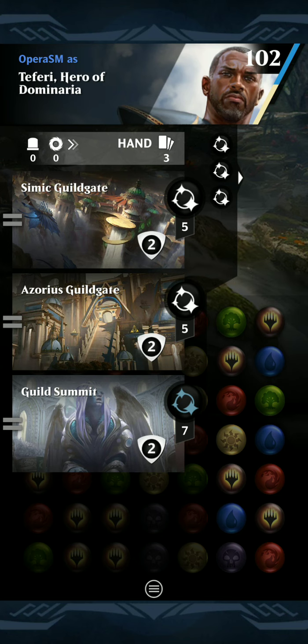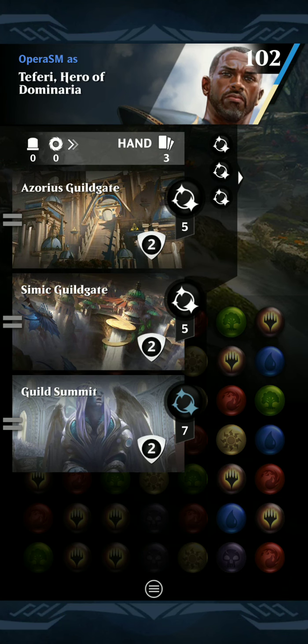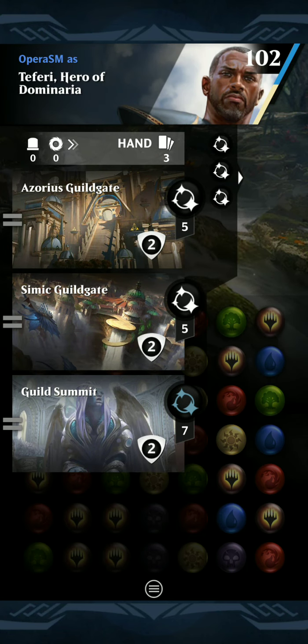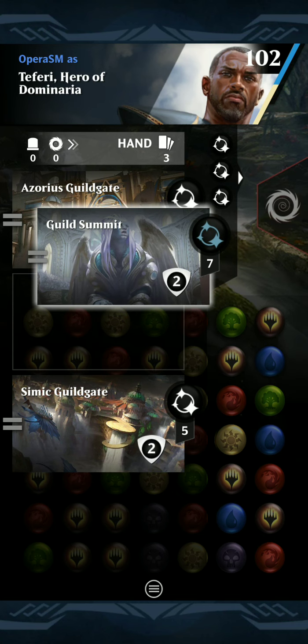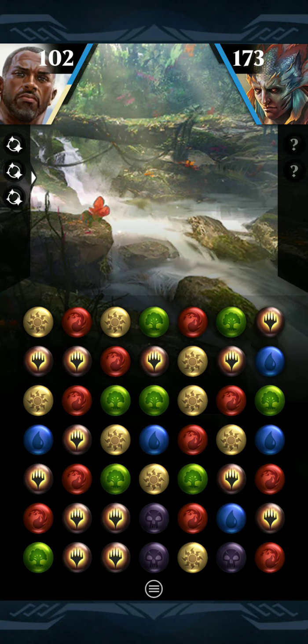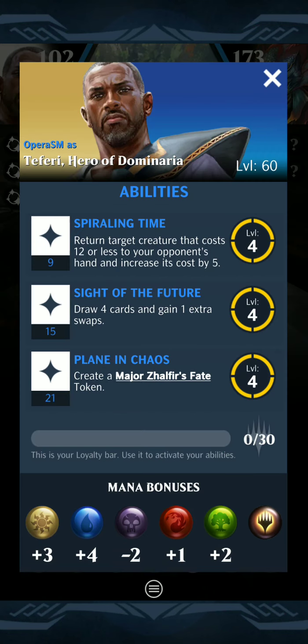We're going to get Simic Guildgate out over Azorius Guildgate first. Azorius gives us better mana gains, and we actually have better mana gains than the opponent, so we're going to do that. Then get our Guild Summit out. Actually, it might be worth getting the Guild Summit out first so we're drawing cards off of these other ramp spells — to make sure I can draw into bounce creatures and have them on the board. I can get a white match, which will give us six mana because we get plus 4 in blue, plus 3 in white, 2 in green, 1 in red, and minus 2 in black. A white match is probably going to be the best here.